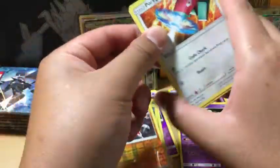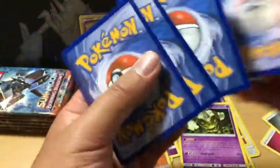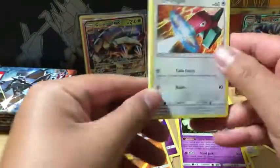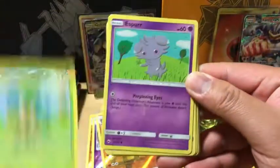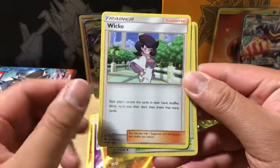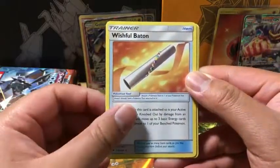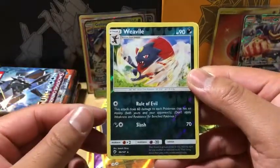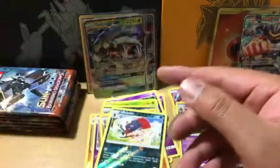Next pack is a Tapu Simi pack. Water Energy. We got a Porygon, Panpore, Pan Sage, Esper, Noi Bat — same commons — Wiky, Mount Lanakila, Wishful Baton, Weavile which is a Reverse Holo rare, and a Mudstale non-holo rare.